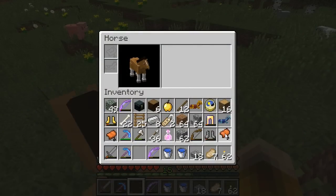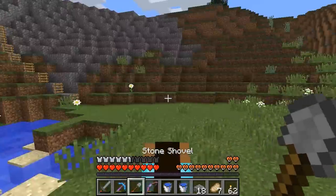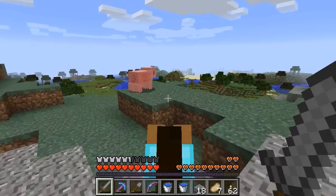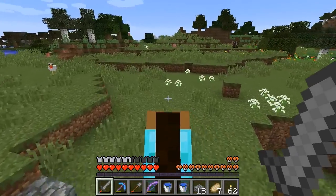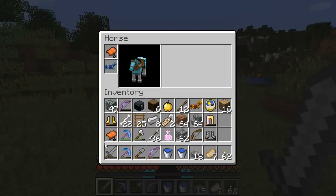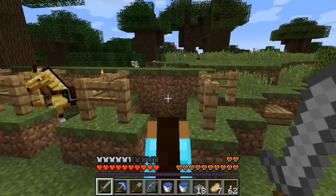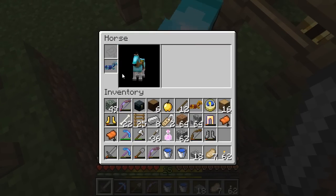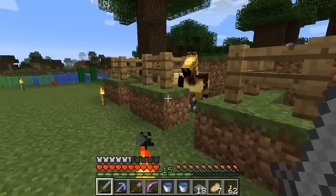It took a while, but this horse finally loves me. He's got 12 hearts, which is nice. It's been a while since I've ridden a horse, but he seems reasonably fast — I think this is a pretty good horse. I put some diamond armor on him. Wow, what a difference — it's going to be so much easier to get back home on a horse than it was getting over here. I don't have to worry about going through all my hunger, and it goes so much faster. I even got an extra saddle, so I'll be able to saddle up one of my other horses as well.